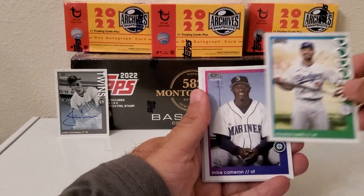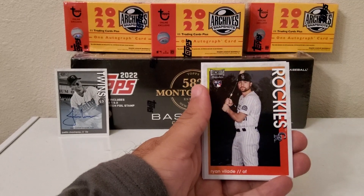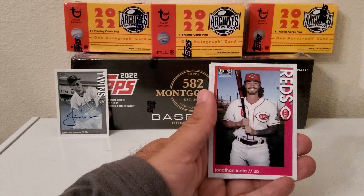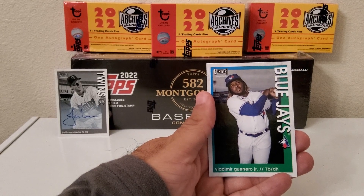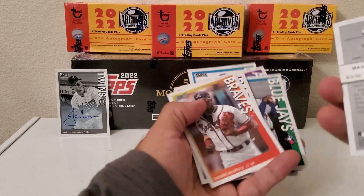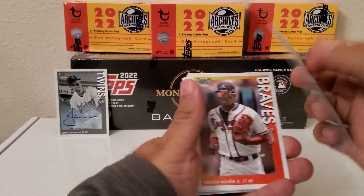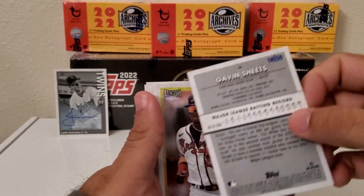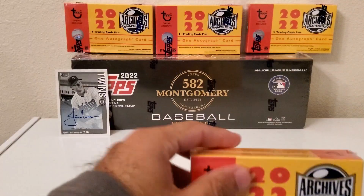And then we have Ken Griffey. For the next one we have Mookie Betts, Mike Cameron, Ohtani, Ronde Lotti, Ricky Anderson, Jonathan India, and Vladdy Jr. Let's see if this blue one was numbered. Yeah, it's the blue border Gavin Sheets — that one is numbered 8 of 50, and those are actually hand-numbered.